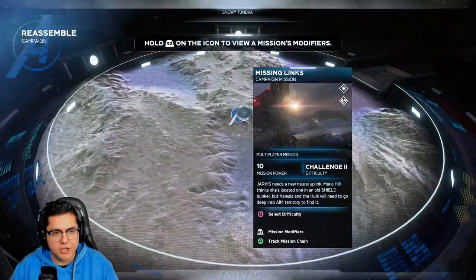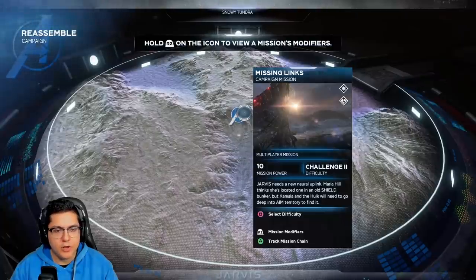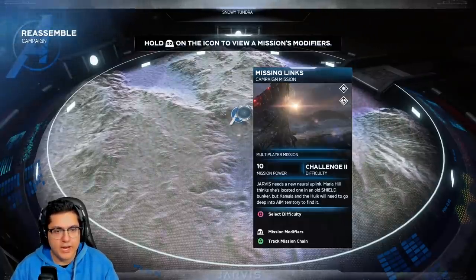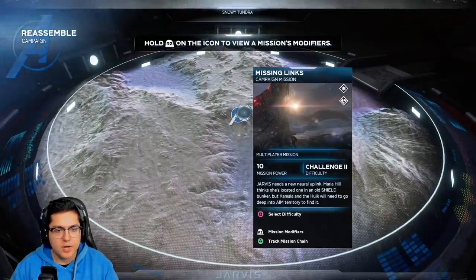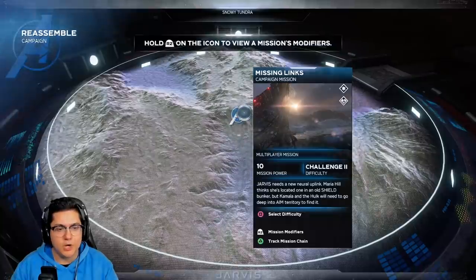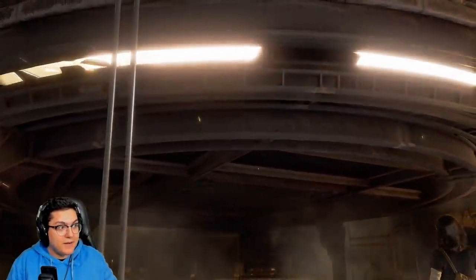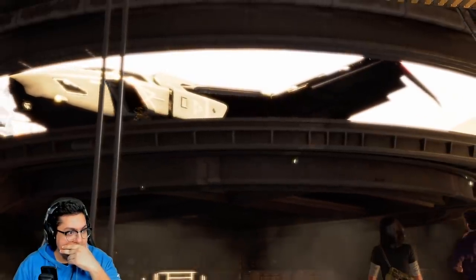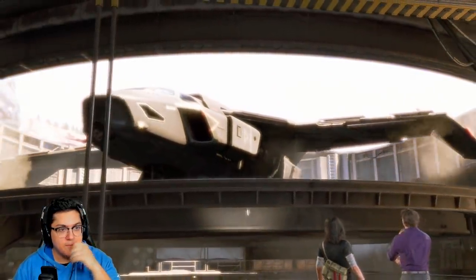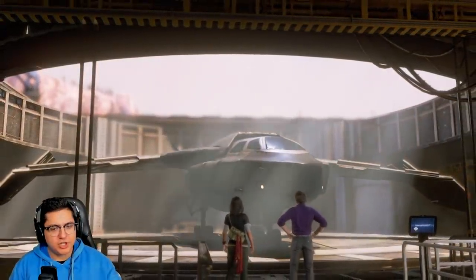Missing links - campaign mission, mission power four, ten challenges. Jarvis needs a new neural uplink. Maria Hill thinks she's located one in an old shield bunker, but Kamala and Hulk need to go deep into AIM territory to find it. Wait - this is a war zone? I thought this was a story mission.